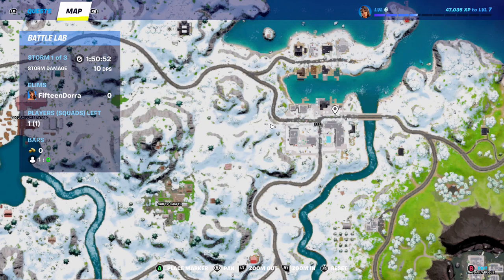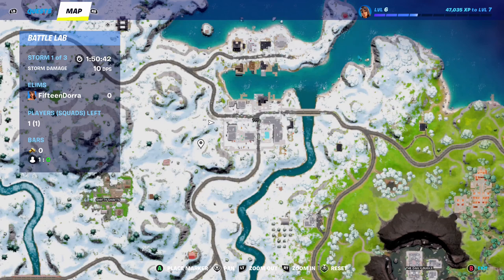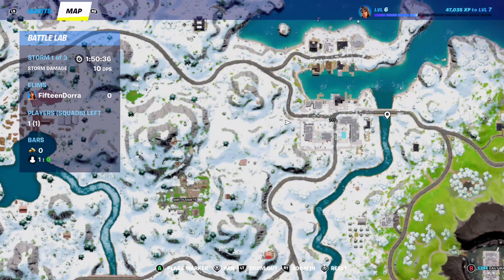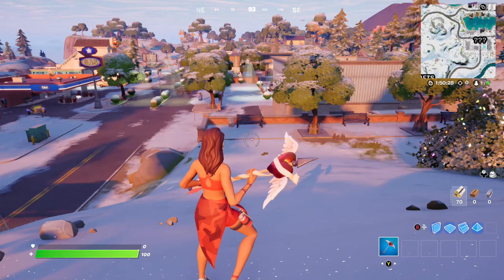There are lots of routes out and lots of cars around this area. If the storm's over near the Daily Bugle, you can drive along this road and go either way, or go west if the storm's over there. You can also take a speedboat and go down the river, so you've got plenty of ways to escape the storm - you'll never get caught.